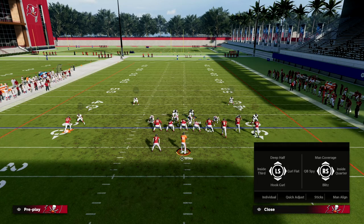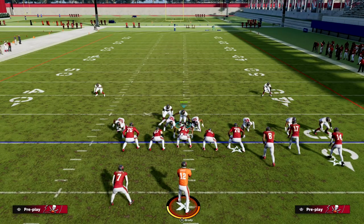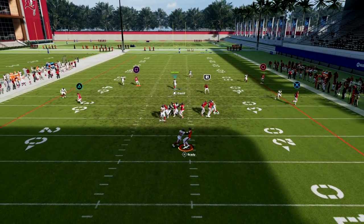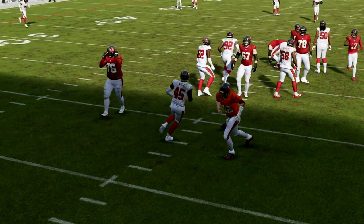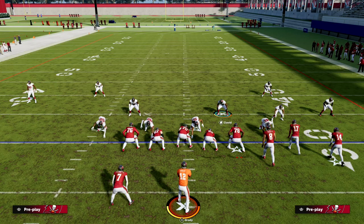If we want to run it as an all-out cover three, I would do something like this right here. I think this is super good, and as you see, you're going to get instant heat as well. Real simple five-man pressure out of Nickel Over that can really mix well with different coverages. These edge threats are super powerful whenever you force one-on-ones, and that's what this defense is going to do.